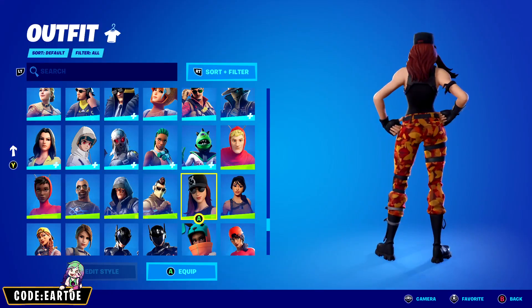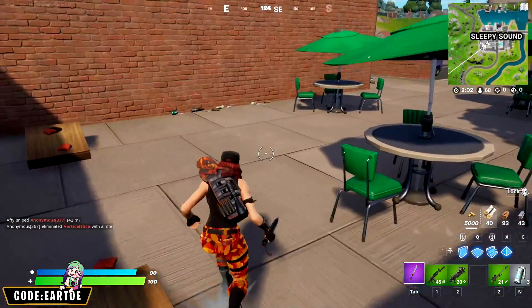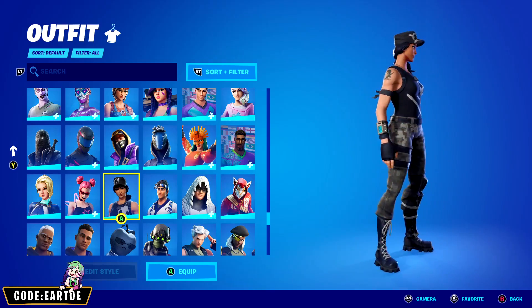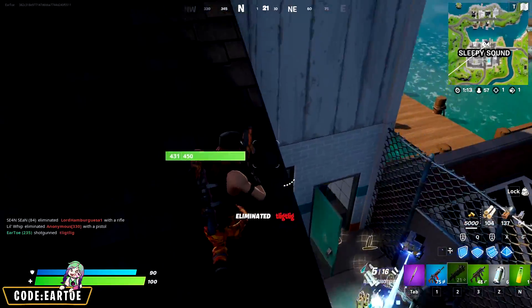Let's start this list with one of my favorites, the Aspen skin. When she was first introduced to the game, I thought for sure she would be very popular with the competitive community, but as we know, that's not really the case. She reminds me of Survival Specialist because they are both wearing the same cap and they both have a skull on their shirts. She also rotates in the shop every 30 days, and yet I don't ever see her in any of my games.